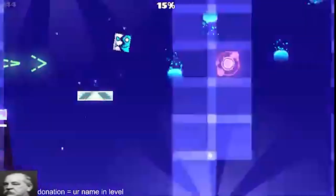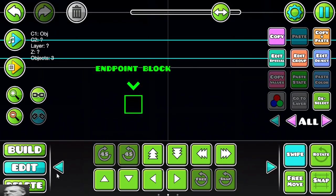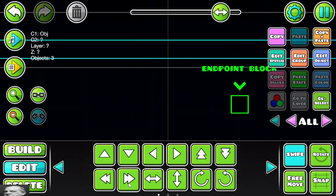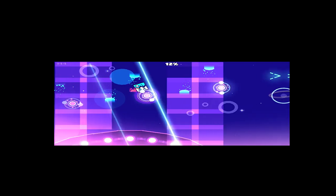Now, here's the thing before we get into day 2. I figured a reasonable pace would be roughly 20% of the level made per day. I thought I had reached that threshold on day 1, but when I corrected the speed portals, I made the unfortunate discovery that I had in fact only built 12%. 12 whole percents. Great.